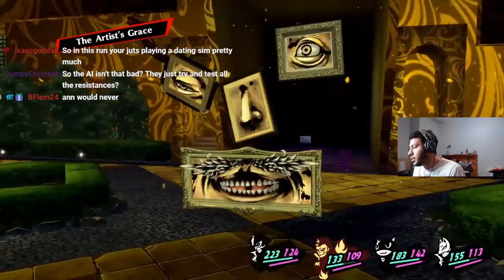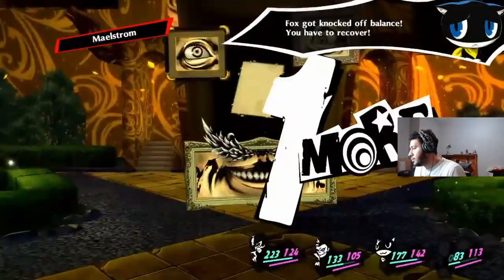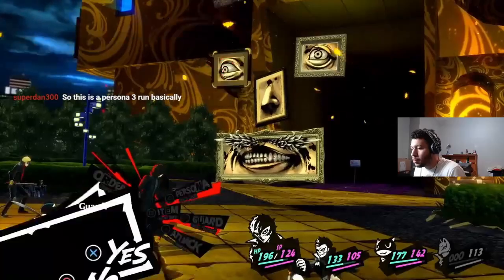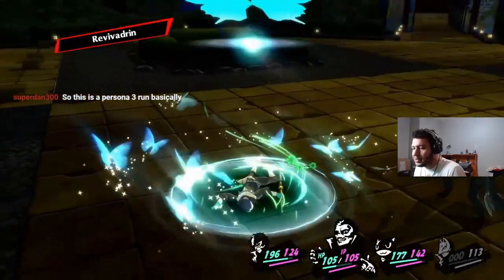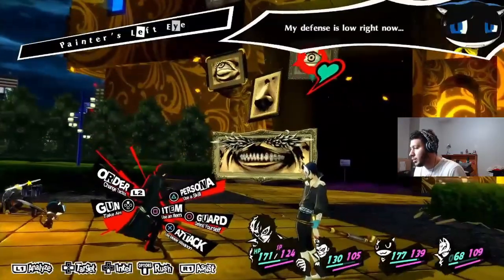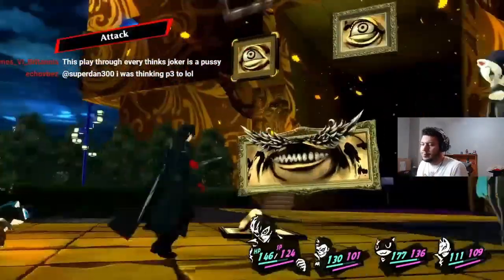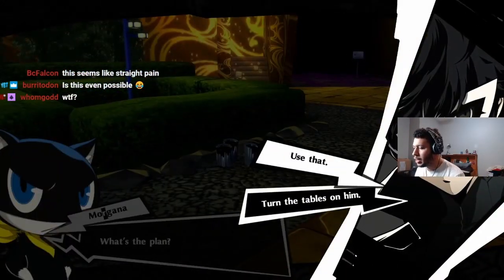They're gonna get smoked — yep, there he goes, bye-bye. So this is basically a Persona 3 run, except even worse because I can't attack at all. In this run you're just playing a dating sim basically. See, he's just gonna keep doing it until he learns there's nothing he can do. This seems like straight pain. Is this even possible? Probably, but it's dumb.